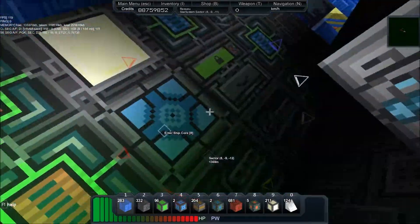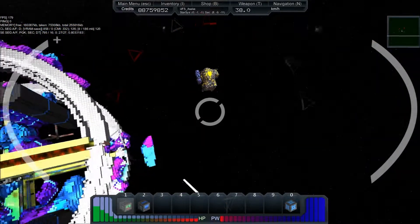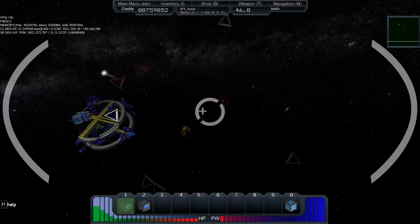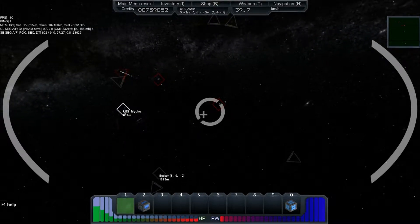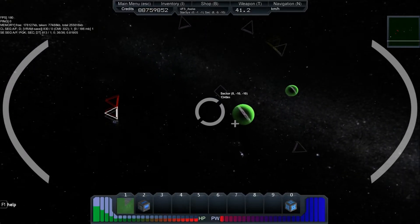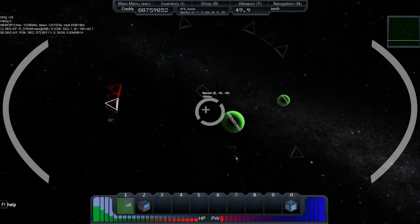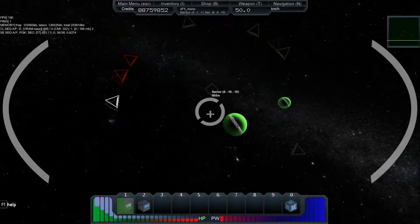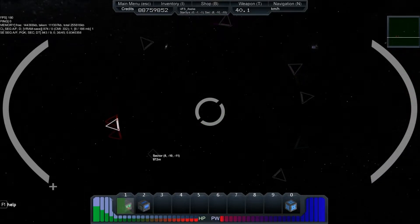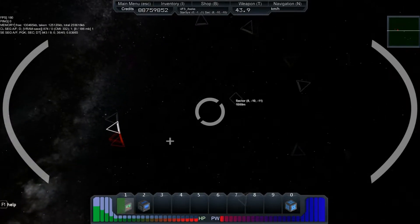Luckily the shields on this thing are pretty decent. Okay, back to — where's one of them so I can fire off missiles? That's gonna go after someone. Okay, these are the smaller ones, not the big ones. Oh there's a big one — I have to get out of here. Where's the next sector? This kind of sucks. I hate these pirates; you can't build something without them showing up.